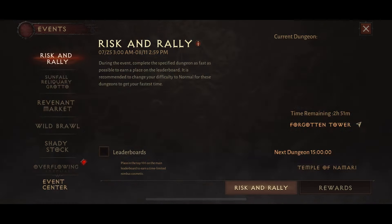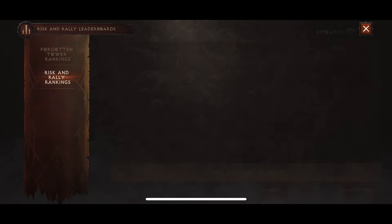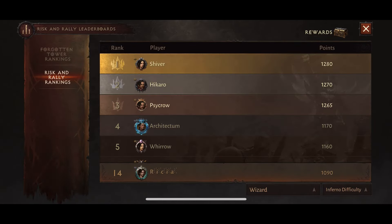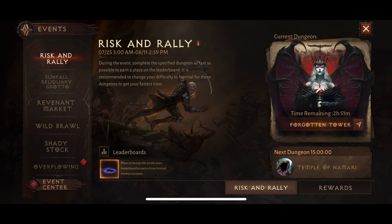Kicking off with the events, we still have Risk and Rally active — I'm not that great at this one. I'm currently ranked 14th simply because I missed one or two dungeons on my work days. I don't get internet signal when I'm at work, so I wasn't able to complete one of them and it's really affected my score overall, but it's not the end of the world.